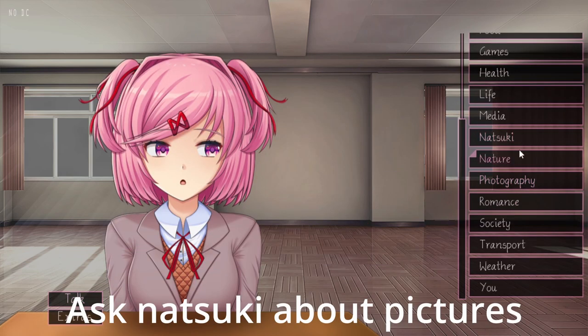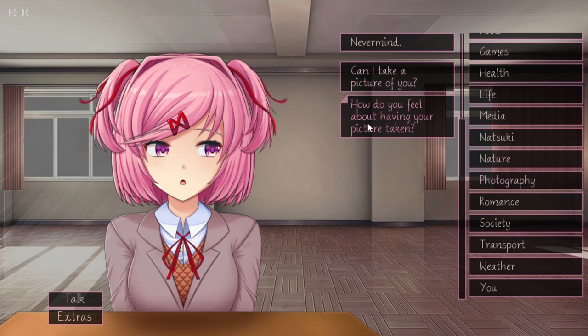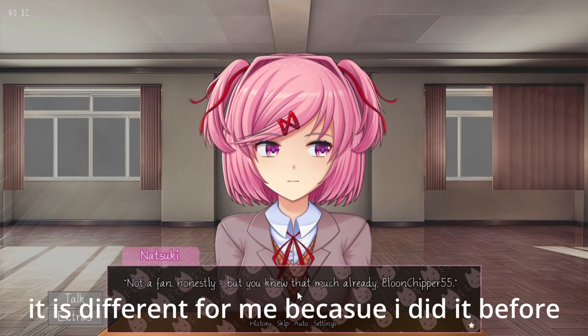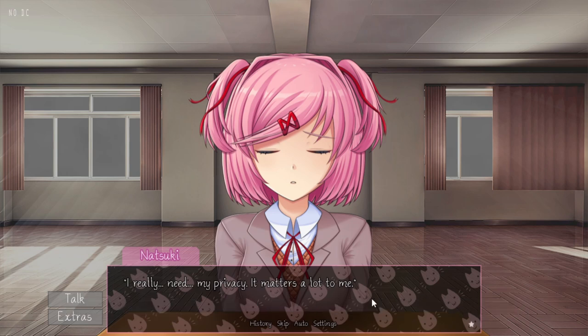First thing you've got to do is ask Natsuki about how she feels about having her picture taken, and then how do you feel about taking a picture? She'll usually freak out at first — I messed up the last time — but she'll say something different. Usually she'll freak out and say she doesn't like her picture being taken.